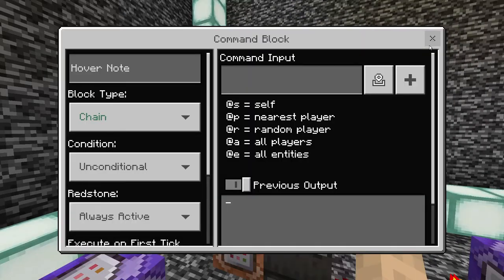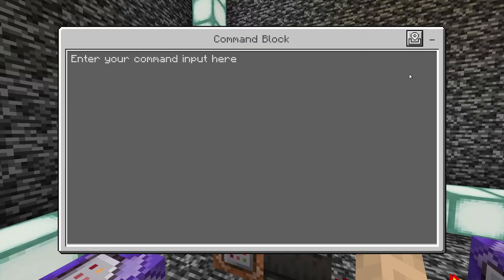Going up to the third command block, type: scoreboard objectives setdisplay list money_d descending. Using 'list' puts it in the pause menu. I like descending because it keeps the values in numerical order.